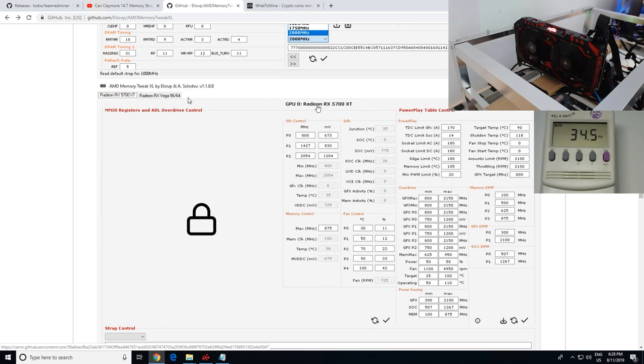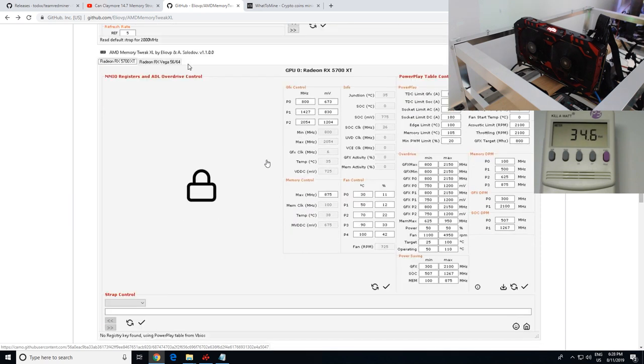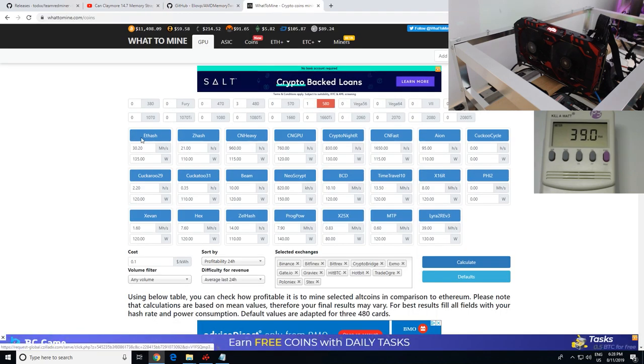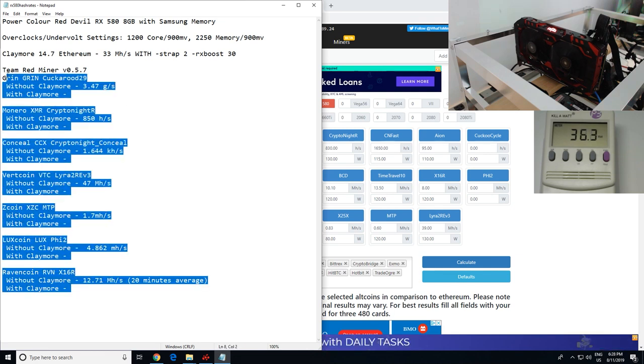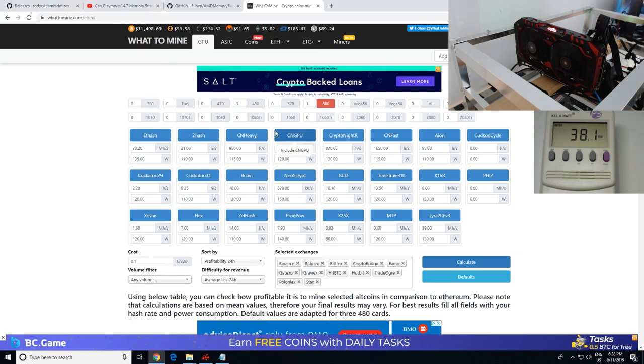Also, the Radeon RX 5700 XT is now compatible with the AMD MEM Tweak, so I'll showcase that in another video — stay tuned. At the end of this video, I'll go through all the hashrates we get on this RX 580 and see which coin is the most profitable on WhatToMine.